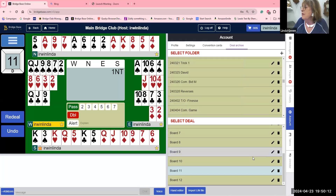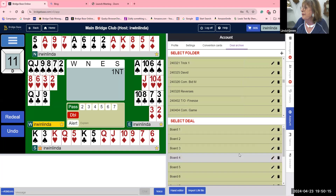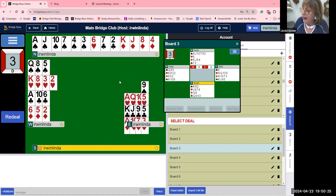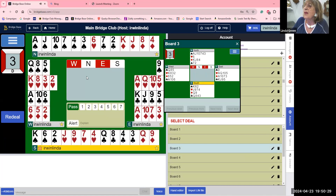Hand number three is one of the hands we're going to talk about. We're going to discuss the bidding and the play. It's going to go pass by south, pass by west, and partner being a passed hand — I wouldn't want to open anything but two spades. It seems pretty right to show that you have a six-card suit and you don't have an opening hand. East is going to double — the takeout double. Perfect takeout double. It's a three-for-one sale: I've got three suits, I'm short in spades, and I want you to bid.